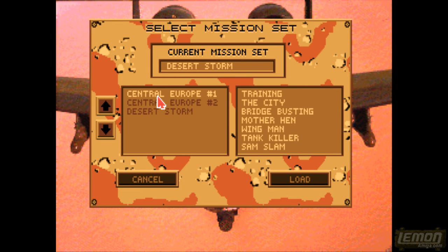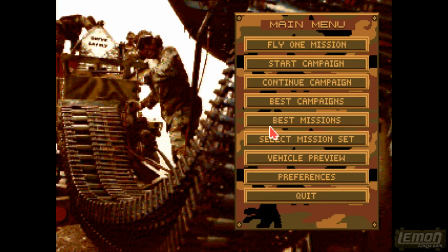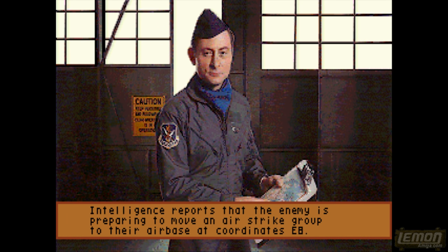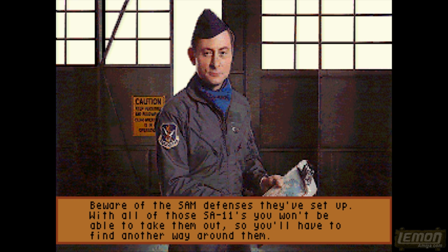Selecting the mission set, we can select any one of those discs. The first one contains the first seven missions, the same disc contains an extra seven missions, and the final disc contains some more missions. Let's check out Deep Strike, and hopefully we're still in Europe and get another chance to take out a base and some targets.